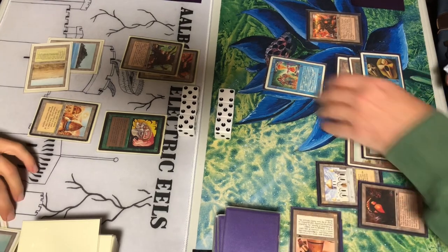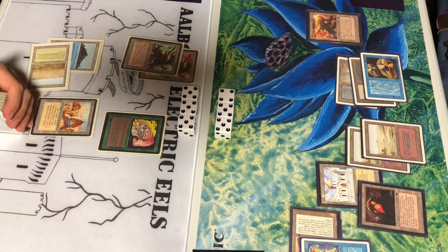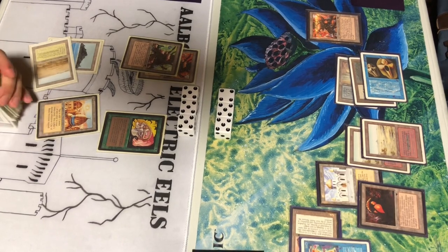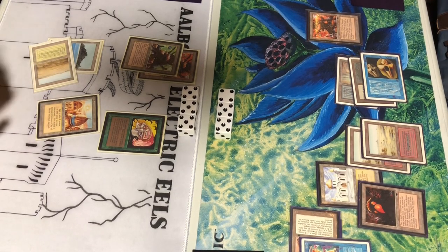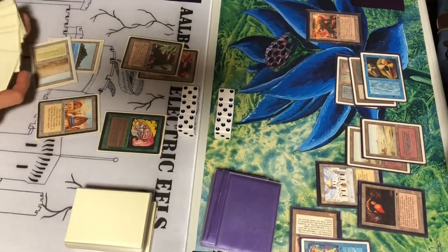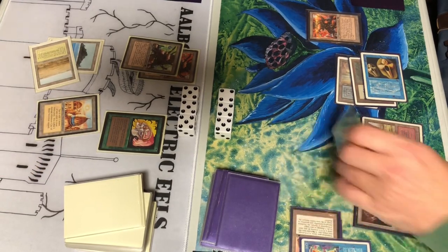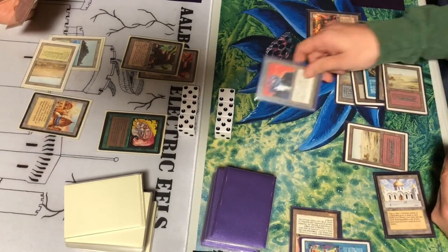Time Twister! He actually only had a couple of lands in hand, but I didn't have any cards, so it did provide a little card advantage. I am mana-fixed, though they also drew into an Armageddon — pretty huge. There's actually only a single non-land mana source on each side: I have a Mox and he has a Llanowar Elf. So it might not be prudent to cast an Armageddon yet. Getting within Library range again — that's pretty nice.